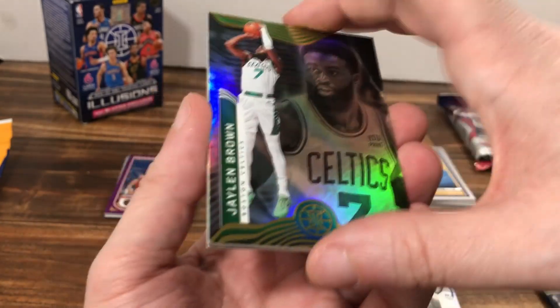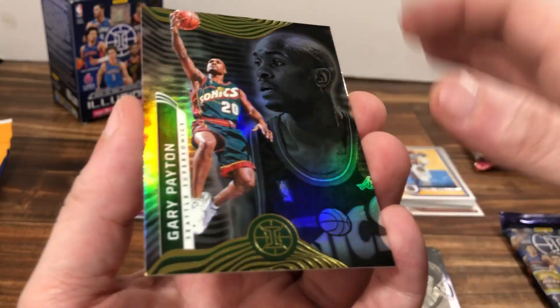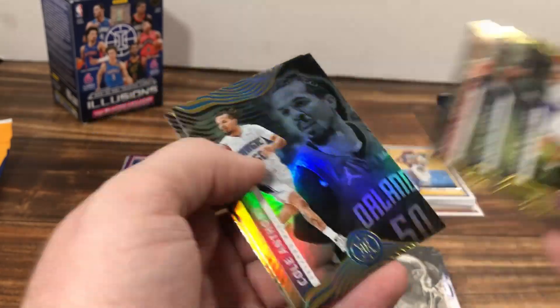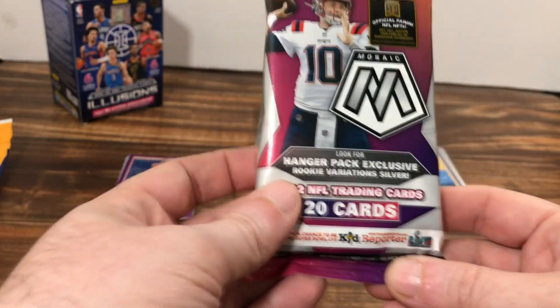Sadiq Bey, Jaylen Brown, Killian Johnson, Bogdan Bogdanovic, Devonte' Graham, Gary Payton. Just base. No rookies in the entire box — that's weird. Well, that was probably the worst blaster box of existence. Let's take a look at this Mosaic Football Hanger Pack and see if it can be better.